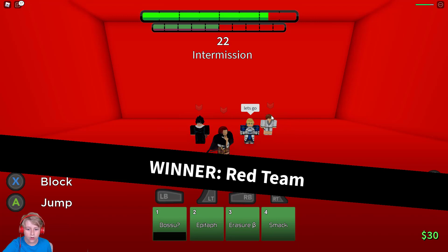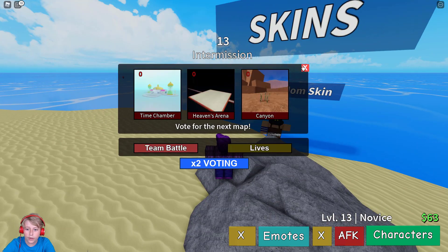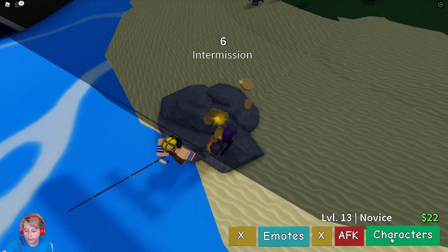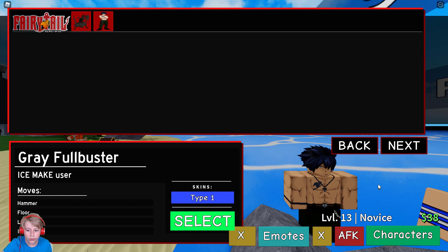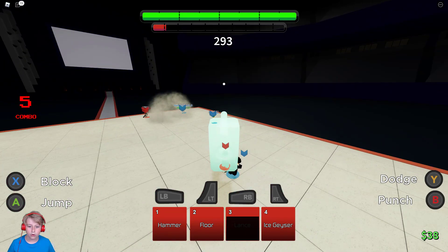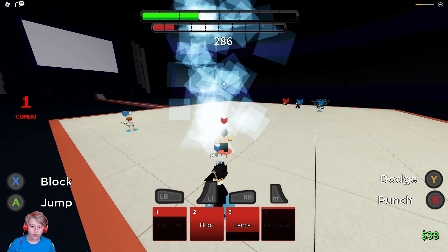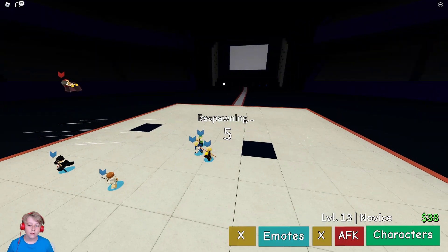Let's continue on and use Gray - but first we're going to get a skin, hopefully a Gray skin or at least a Dopapio/Diavolo skin. Nope - anyways on to Fairy Tail. This is going to use Gray Fullbuster. Let's use Lance - it kind of does that. Hammer - I guess you control it.